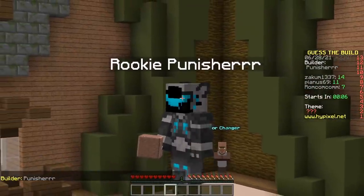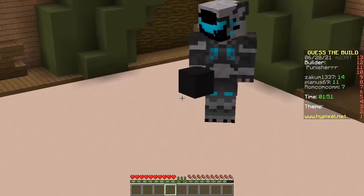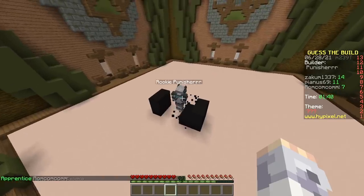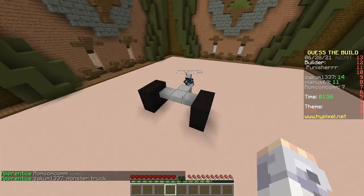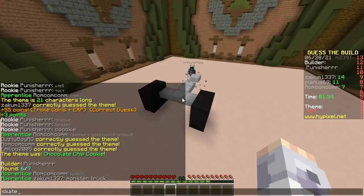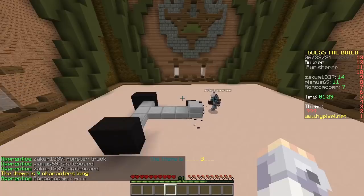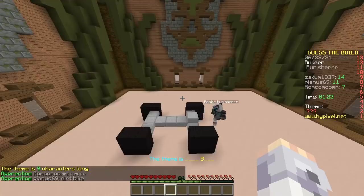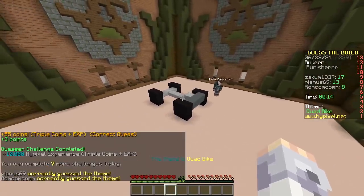Next builder, Punisher. Black. What could it be? Well, clearly some kind of car — those are wheels. Clearly some kind of car. Monster truck maybe? Skateboard. It's a bike. Dirt bike. Why does that look like a bike? It's a quad bike — four wheels, baby! Nice, makes sense.